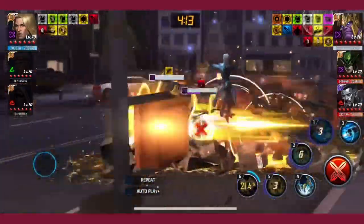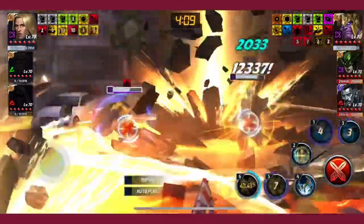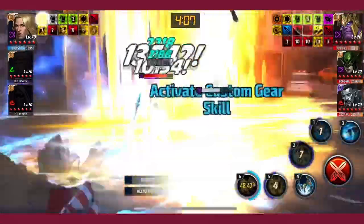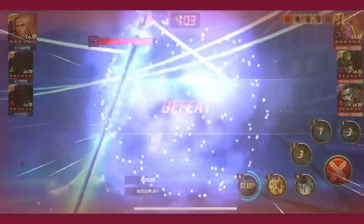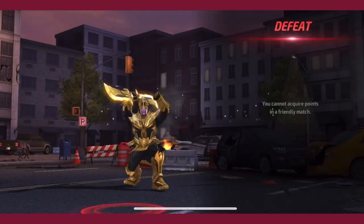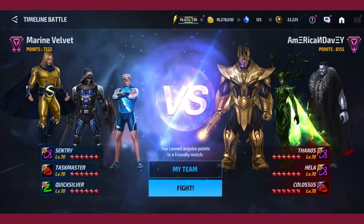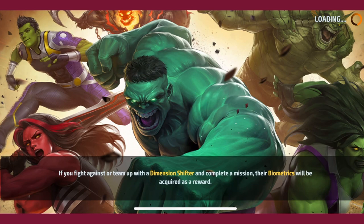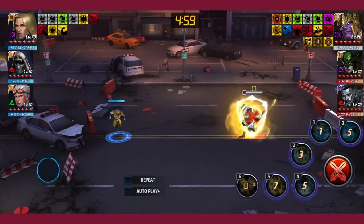I think Authority really gives characters the edge for damage, because characters that are defensive are always going to be defensive, and Authority provides both an attack and a defense boost. I got an L — it's okay, I'm going to try again and utilize Sentry's rotation with Authority.